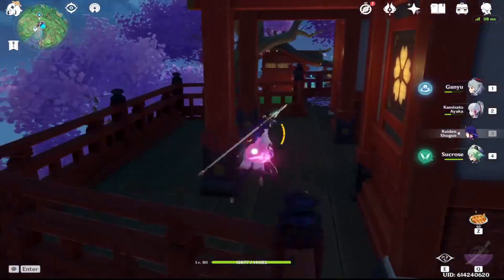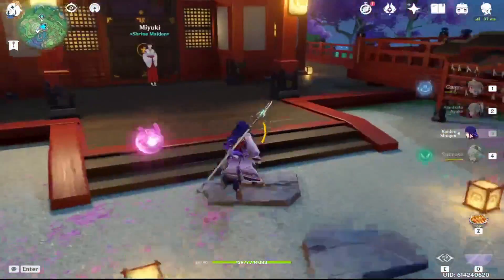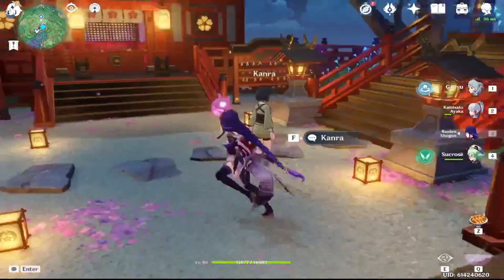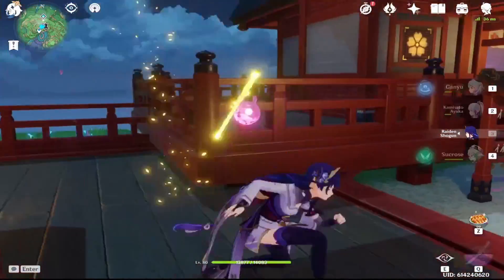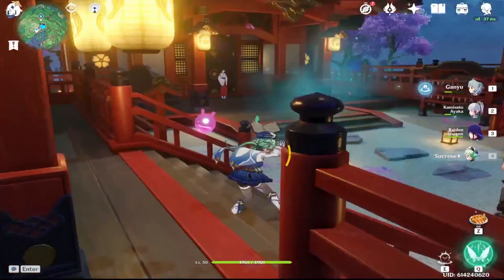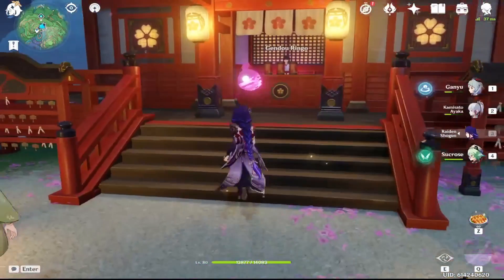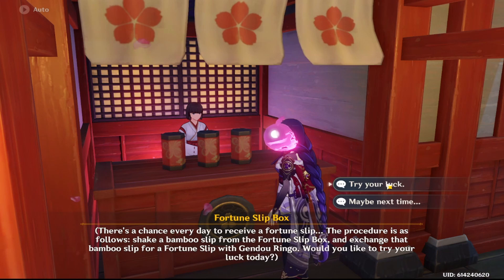I've done some videos by now, hopefully I've put them all up. But what we're doing today is kind of an amalgamation of summons. I'm planning to do recordings of every summoning session that I do during the Raiden Shogun Banner. Each time I do a 10 pull, we're going to start off by doing our fortune slip. And of course, we have Raiden Shogun here with us right now.